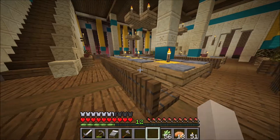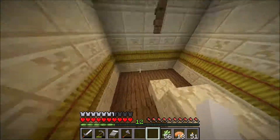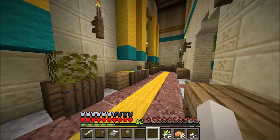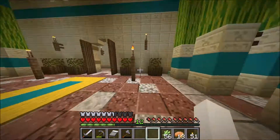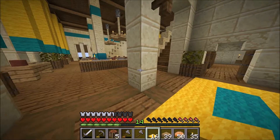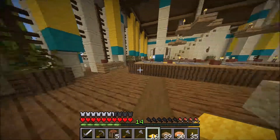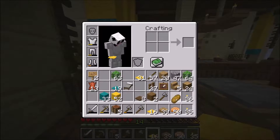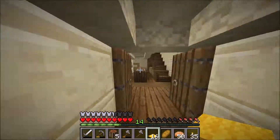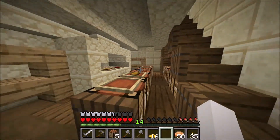This is where the highest ranking people would eat and they got some beef, while the other people just get the fish. Then we have some tables for more food where the servants can bring food from. And some bushes around here. And if we go down, I put in some bushes down here too. We have a bit of progress. I'm going to wait with this guard area.